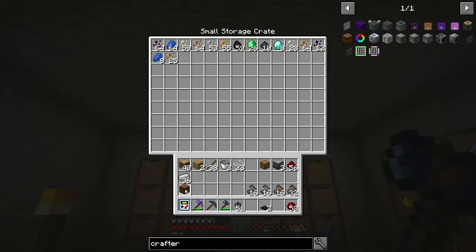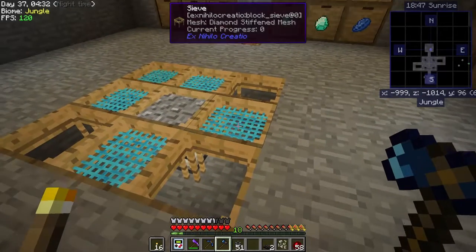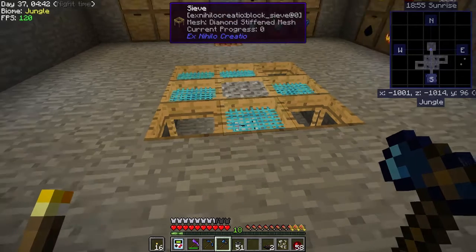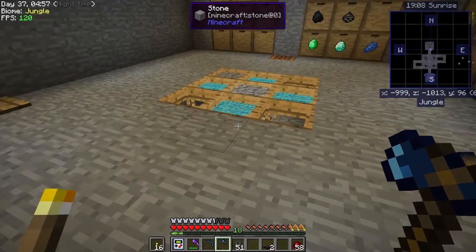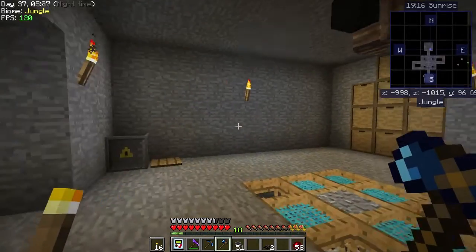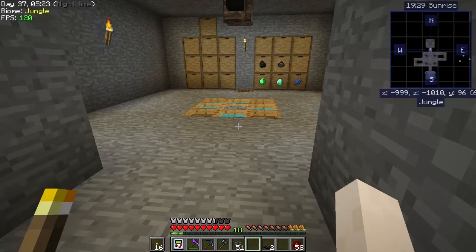Wow, while we were talking we got two more stacks of iron — that is amazing! But now it looks like it ran out of our reserves. We need to work on making things faster, especially the crusher. Right now it looks like our crusher just isn't going to be able to keep up. I guess it would be more important for us to figure out a way to make our crusher go faster.